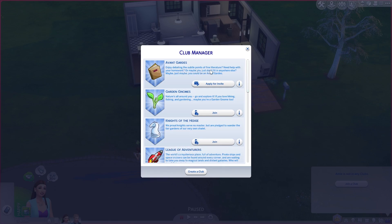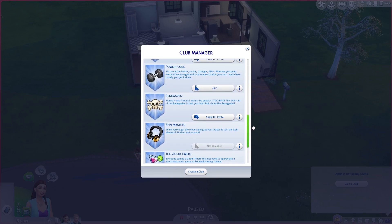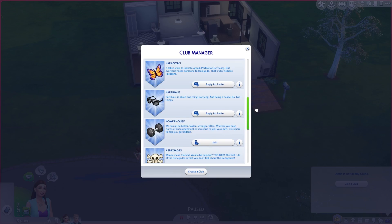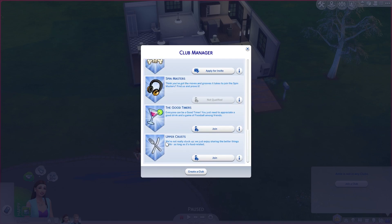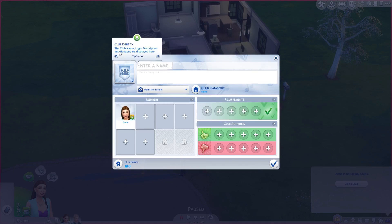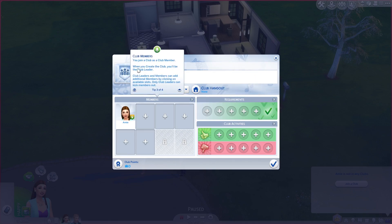We have options like the Avant-Garde, Garden Gnomes, Want to Make Friends, and Renegades — 'the first rule of renegades is that you don't talk about renegades,' that's funny. Okay, I'm going to go ahead and create a club. Club identity: the club name, logo, description, and hangout are displayed here. A club leader can set admission requirements which Sims must meet in order to join. When you create a club, you'll be the club leader.